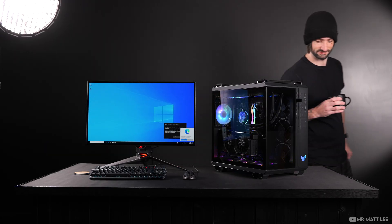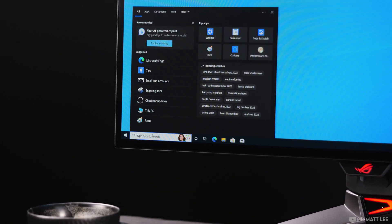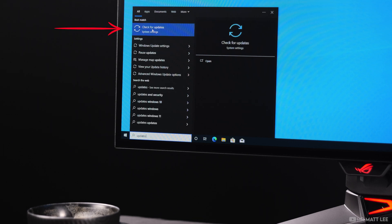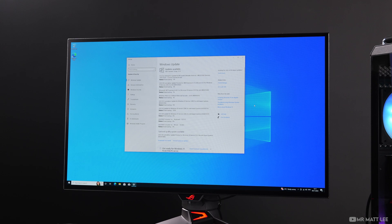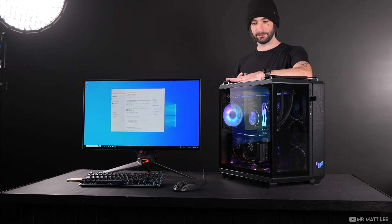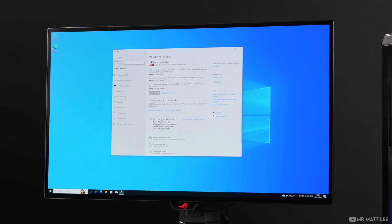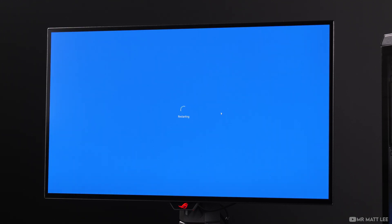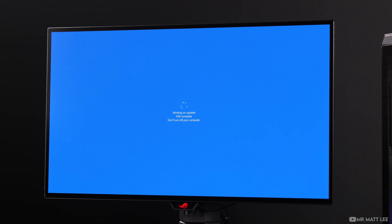I know gaming is a priority right now, but it's really important to follow a few steps to ensure the PC is optimized first. Let's kick things off with Windows updates — these are crucial. Head to the search bar, type 'updates', then click through to the updates page to see what the PC needs. There is a lot, so grab a fresh coffee and wait. The order I'm doing this has been the best way to make sure RGB lighting, software, and drivers all communicate properly later. With the updates done, restart the PC — it's perfectly normal for it to restart multiple times at this stage.